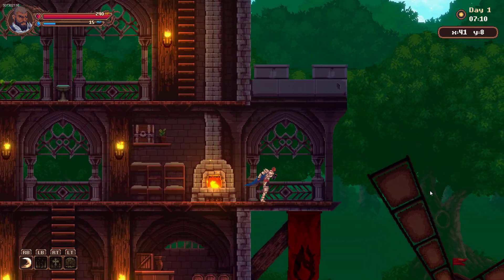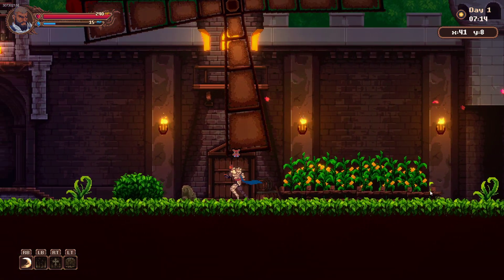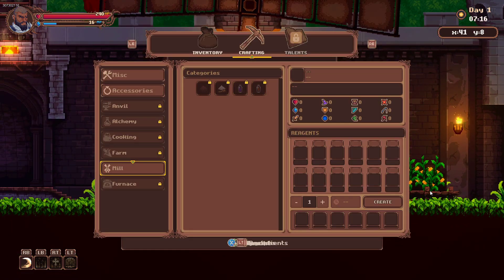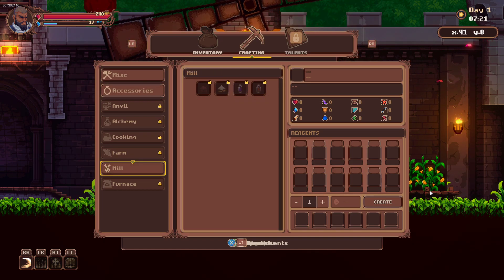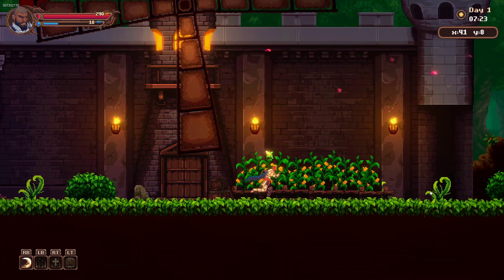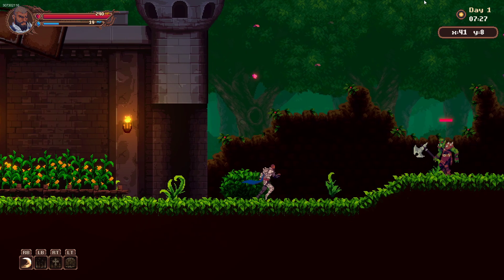All right, we'll take fall damage if I jump from here. There are different things you can do — you can find resources, mine resources to level up your skills. Oh, it's got a dodge thing. Let's move that cursor level and go kill something.